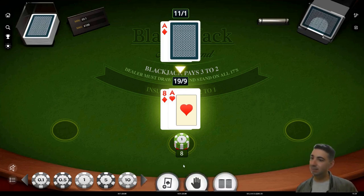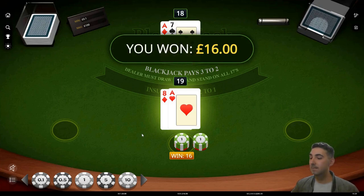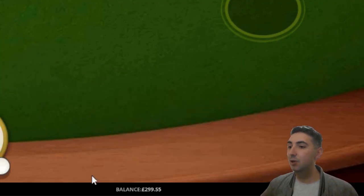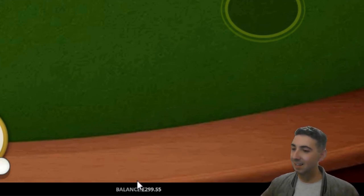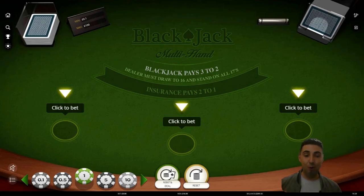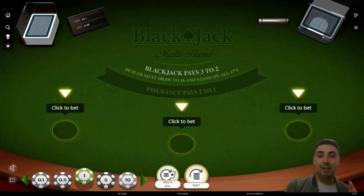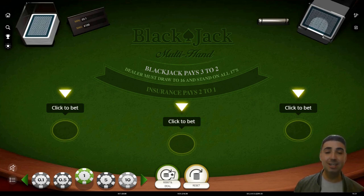I'm not taking insurance. I want to win, but I think he's going to have a blackjack. Let's see — 19. Oh, that was very lucky. I've hit my target — £299.50. I've proven the system of the D'Alembert, up and down, up two units, down two units — that's when I split a £10 bet into £2 units. I think I'm going to call it today.